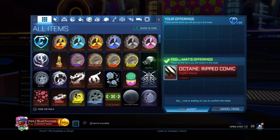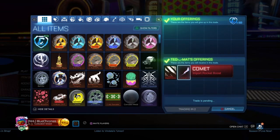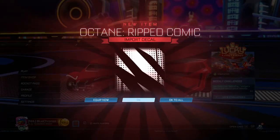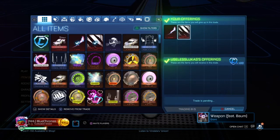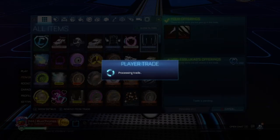We traded with this guy before — he invited us again. We bought some non-crate imports off him this time. Very easy way to make profit; any non-crate item is. As you can see, easy 20 credit profit. We flipped these for 100 credits, 50 credits each, whereas we bought them for 40 credits each. Easy profit.